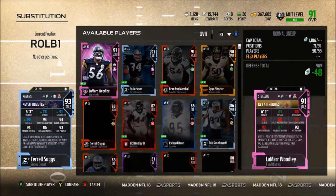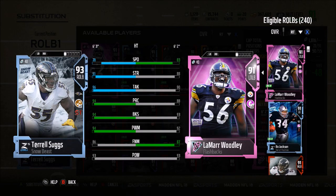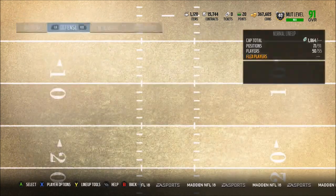At linebacker we have 93 overall Terrell Suggs as my Snow Beast, compared to left-side linebacker Lamar Woodley: 78 speed to 83, 91 strength to 88, 96 tackle to 90, 94 play recognition, 94 block shed, 94 power move. Woodley has 93 block shed and 92 power move, and they both have 93 hit power. Suggs is an absolute stud at stopping the run — Secure Tackler combined with 96 tackle makes him a beast.